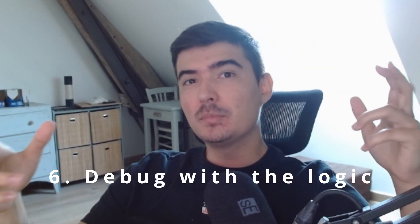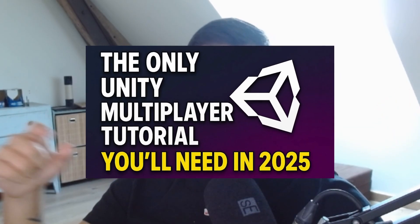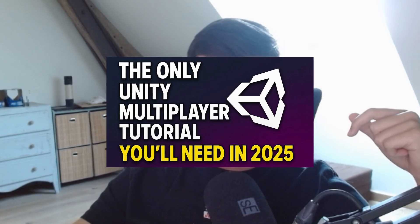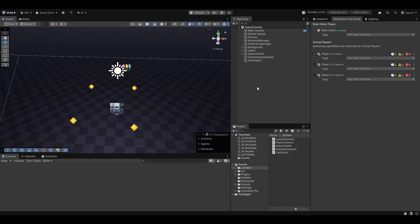Number six is not debugging with the logic. One of the big advantages to message-based networking like Mirror and PeerNet is that the logic is pretty easy to follow. Just watch my 'only multiplayer tutorial you'll need in 2025' video and in the first 12 minutes you'll be able to follow the logic very easily. Essentially, RPCs should be seen as an instruction as to who runs the code, so debugging is actually quite easy when you follow this train of thought.